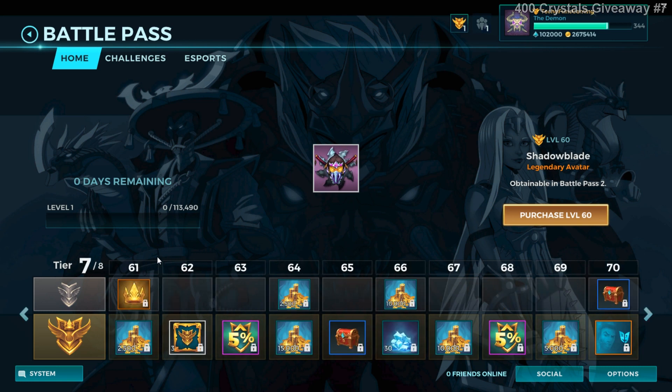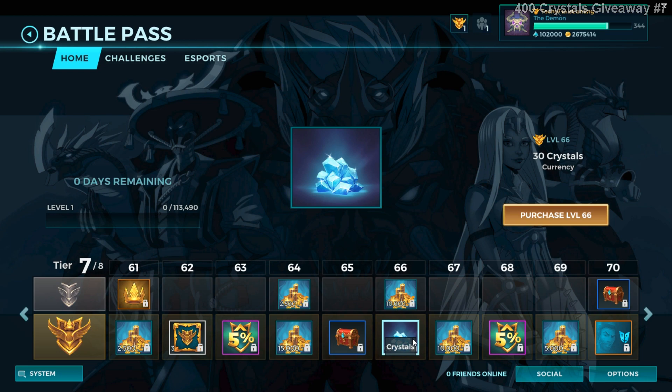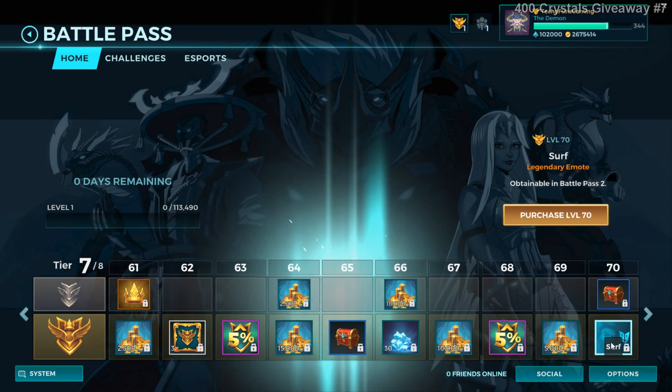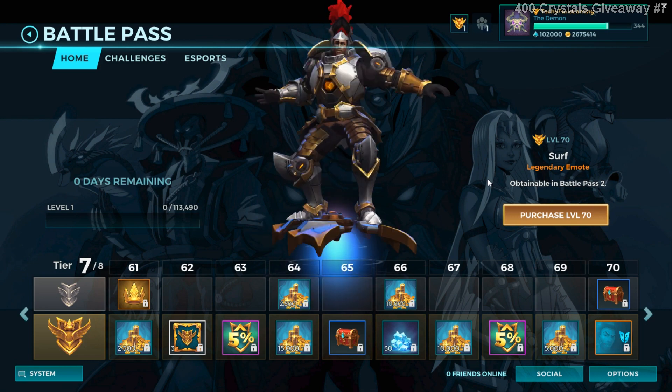Finally, 15 levels are left. Level 70 you get a battle chest in the free path. In the paid section, level 65 you get a frontline chest, level 60 you get 30 crystals, and level 70 you get the legendary emote — Phosphonanto.